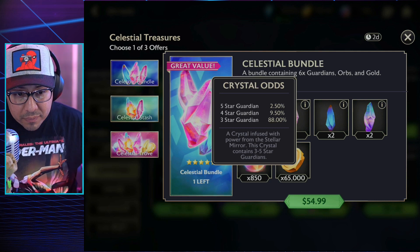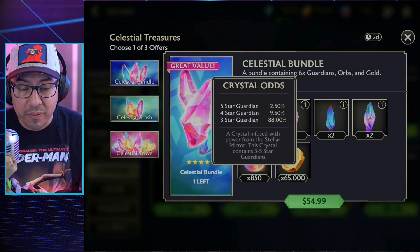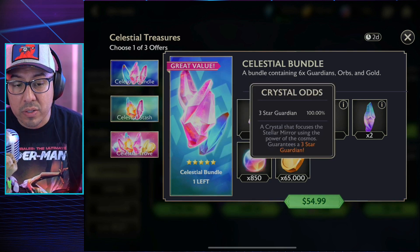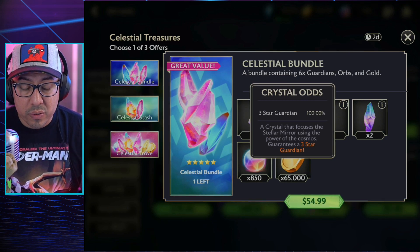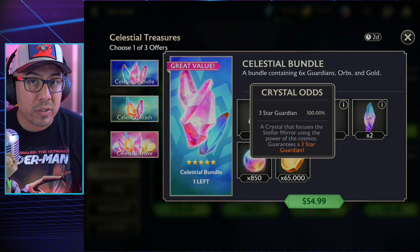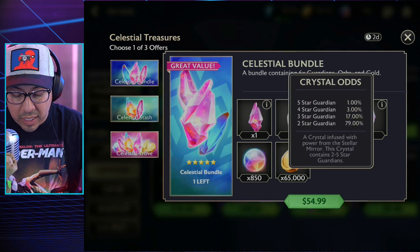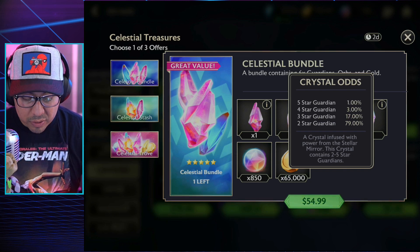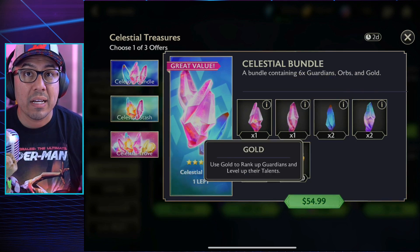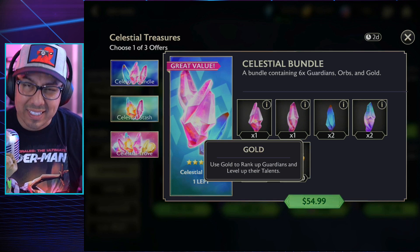The second crystal has a 2.5% five-star rate and a 9.50% four-star rate, and that's only one crystal. Then you start getting multiple crystals — you get two of these three-star guardian crystals, which just guarantee a three-star. You get two of those, plus another two crystals whose odds are a little bit lower than the prior crystal. Some orbs and some gold are also part of this package, which is nice.